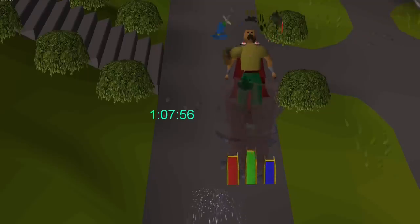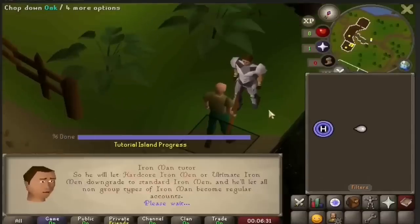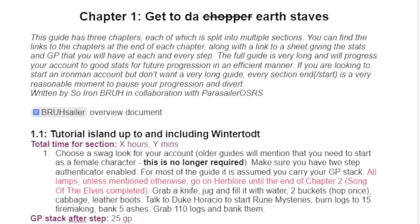This is my goal: the Max Cape. I want to do it in the shortest gameplay time possible, as an Iron Man. Because I chose to be an Iron Man, this little status symbol next to my name prevents me from trading other players or using the Grand Exchange, so I have to get all items myself.